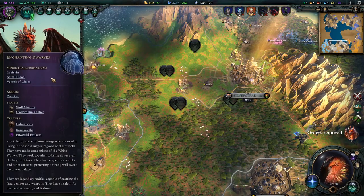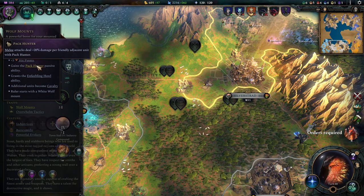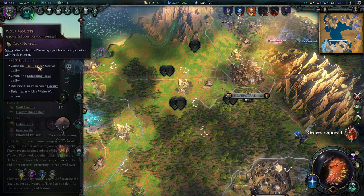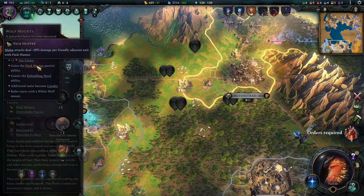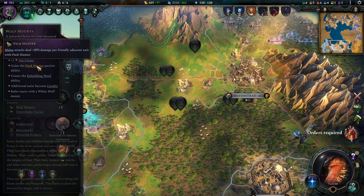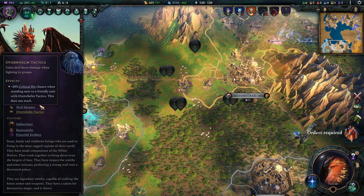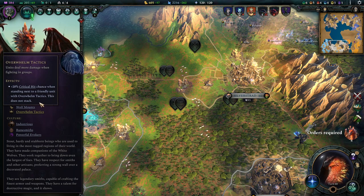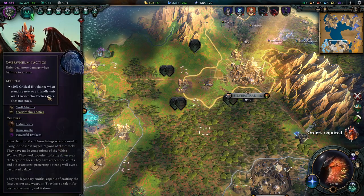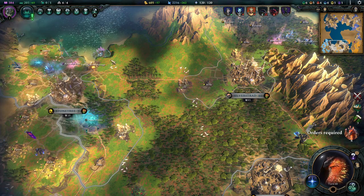Let's get over to body and mind traits. We're rocking wolf mounts, which are outright amazing because of Pack Hunter. This is what we're going to use to make our Tier 3 shield units stupidly powerful. The trick lies in the fact that the 20% bonus is per friendly adjacent unit, so you can stack that up. For the mind trait, I went for critical hit via Overwhelm Tactics — a cuddly build where wolf mounts stand together, amping up your damage. Don't skip the wolves; they are what makes this build really shine.